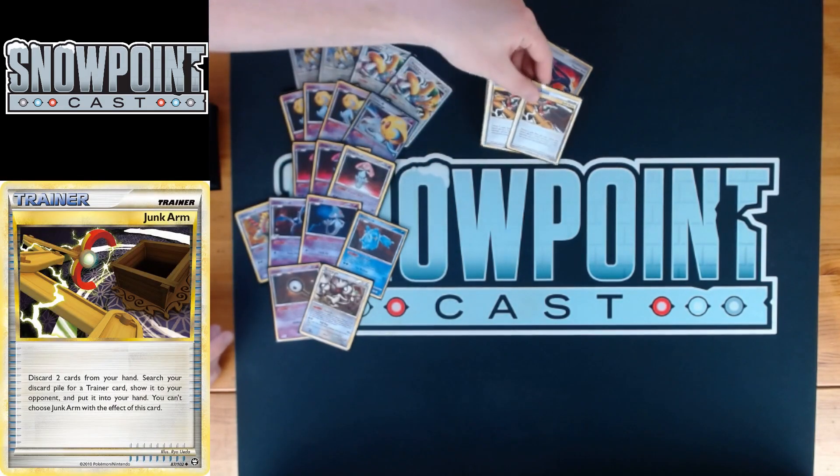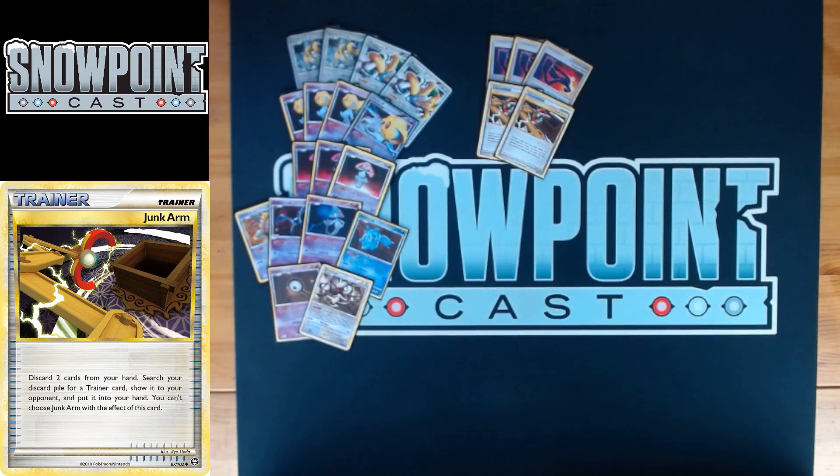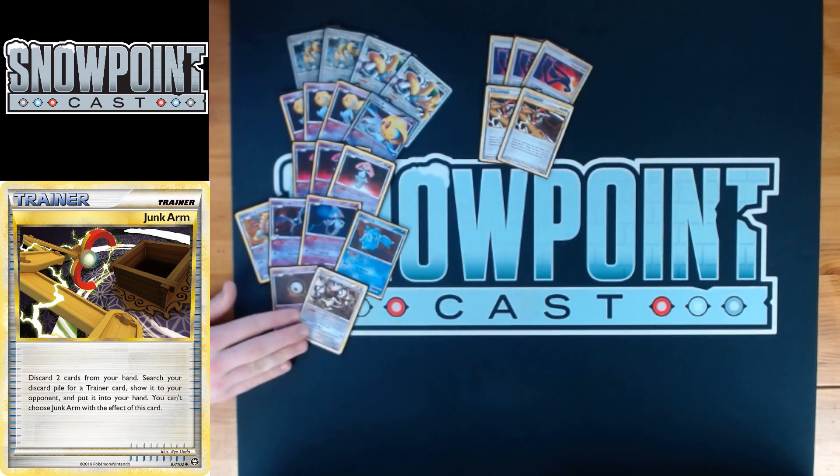Two Junk Arm — I love this card in this deck. It's one of the biggest buffs this deck gets coming into this format. Junk Arm: discard two cards from your hand, search your discard for a Trainer card, show it to your opponent and put it in your hand — you can recover any Trainer, though not Supporters. Also, Junk Arm lets you discard cards, so if you have energy in hand you want to ditch for Sacrifice acceleration, it's another out. I'd consider going to three but I'm a bit scared of Vileplume.